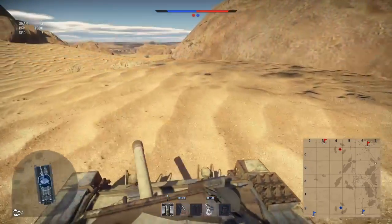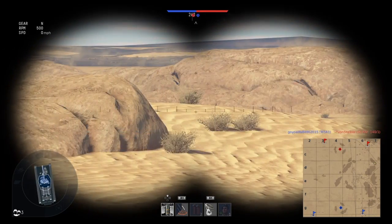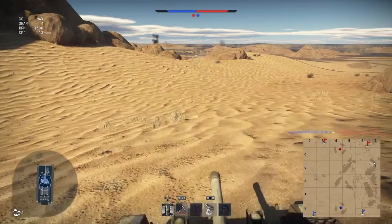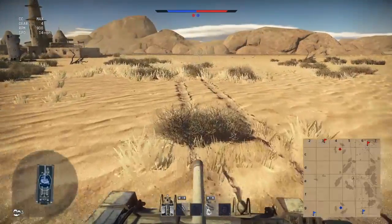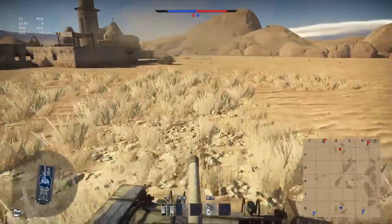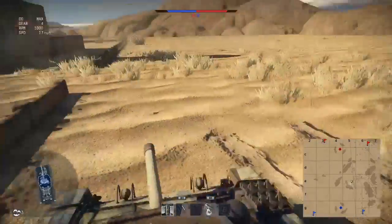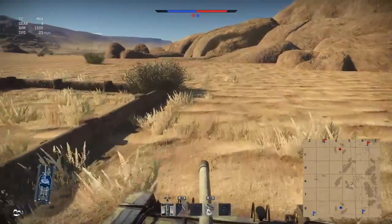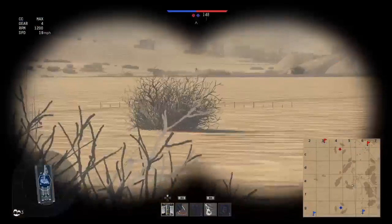I've repositioned myself once again, close to their cap, just looking for any tanks coming from their spawn zones without spawn camping. There we go — a Panzer IV, and I'm going to track him and see if I can stop him before he tries to cap our zone. I'll skip the travel time again. About halfway across the map here, I've just picked up his tracks by this church — mosque — religious building, whatever it is. I'm going to continue to follow these. Or not, because they just stopped.